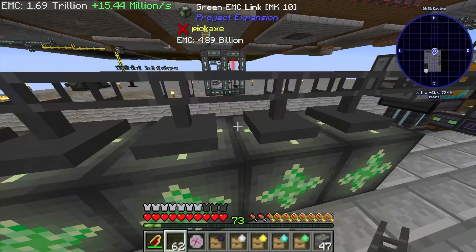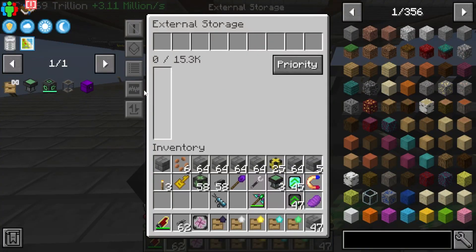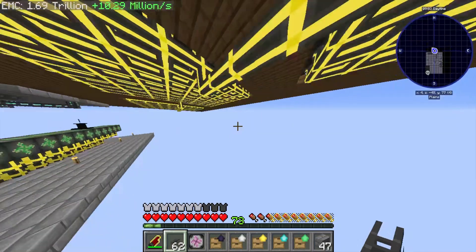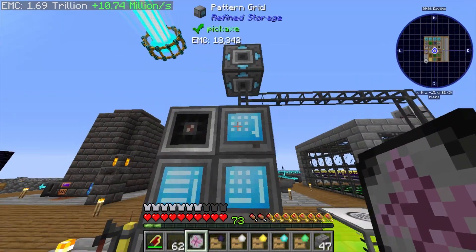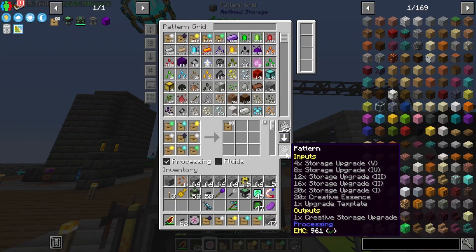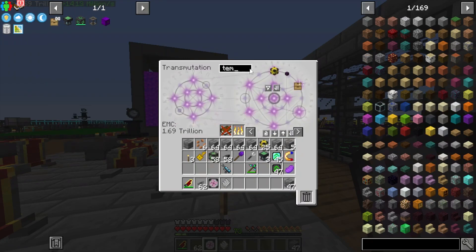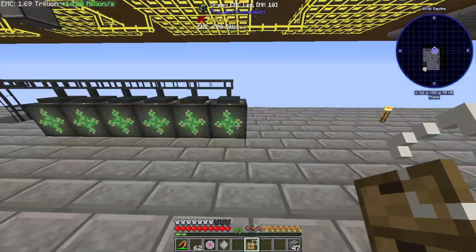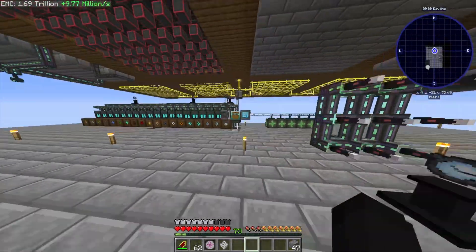I should be able to put all these upgrades up in here for configuration like so and then connect a cable to the system. I don't even know if this is going to work the way I want it to but we're about to find out. I might also want to set this to extract only on all of these — so it only extracts and doesn't input — which is going to be better for us. Now I want to teach you how to make the creative storage upgrades.